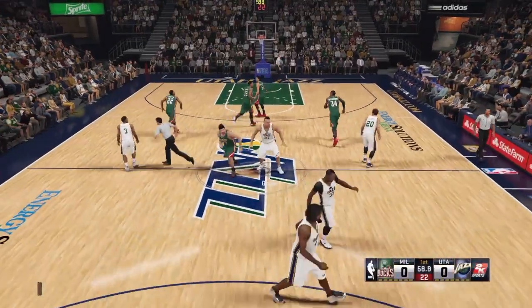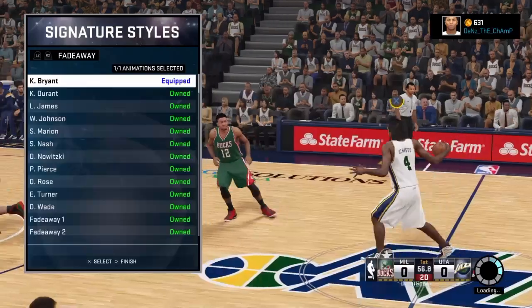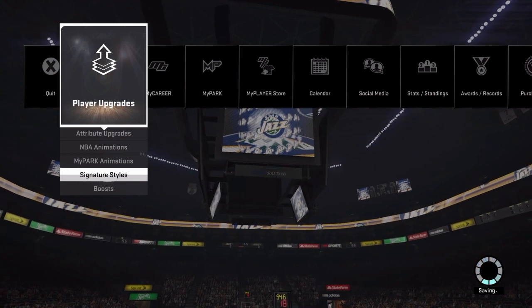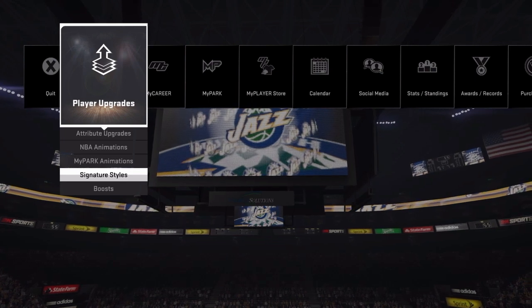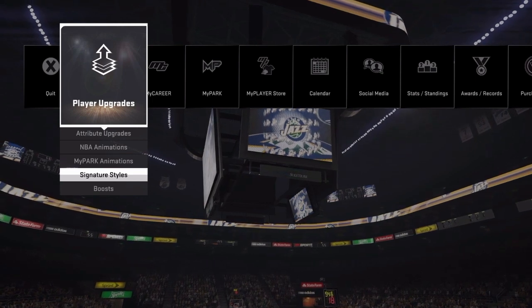As you see me do right here, pass it to your MyPlayer, and as soon as you pass it in, click Circle. If you do not want to waste calendar games, just change your fade away — I change it from Kobe back to Kobe and it saves. After that is all done, you can just close your app and the glitch will occur.